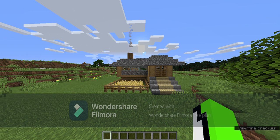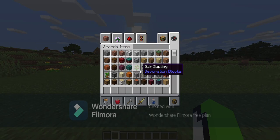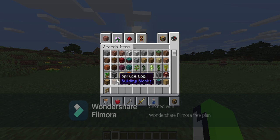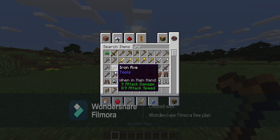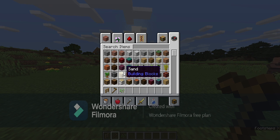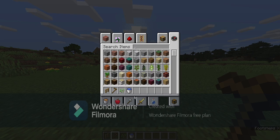Okay guys, so for the first part what you'll need is a fence — any type of fence — a hoe, any type of seed that can grow (let's take wheat seeds), and a water bucket. These are the four things you'll need for the first part.